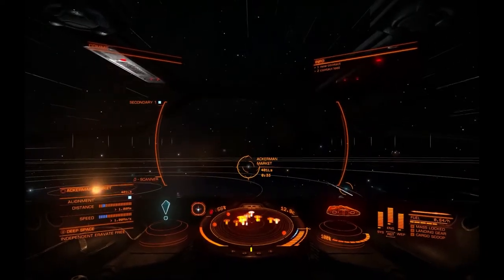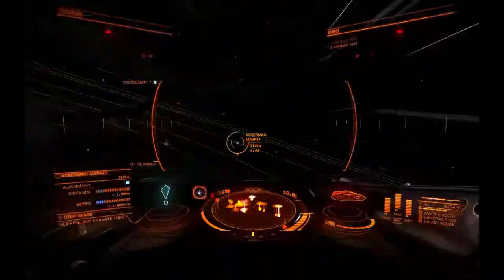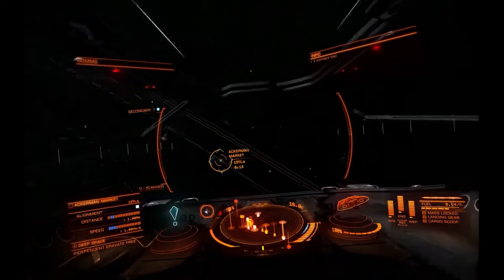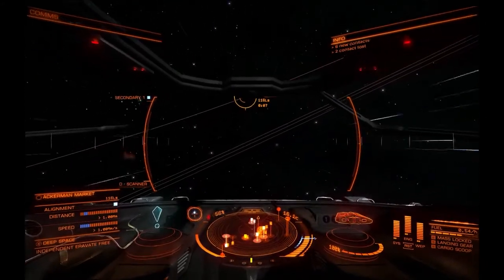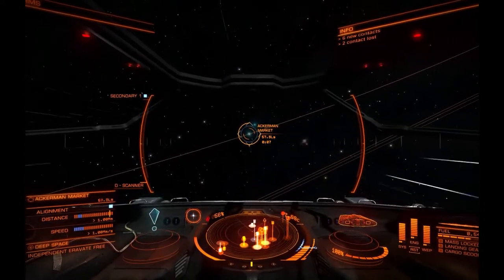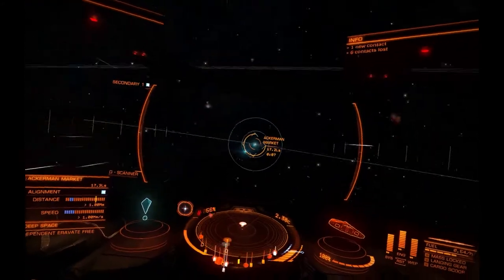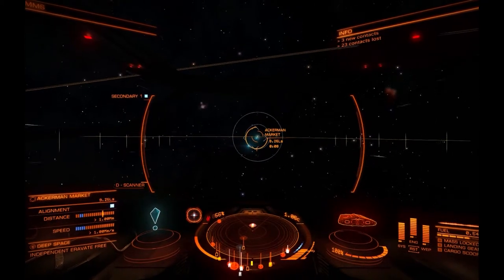Now we're really flying — going 15 times the speed of light, which I would just love to be able to do in real life. It's telling me to slow down, but I generally don't like things telling me how to fly, so I'm going to try and fly in my own way. It looks like we're coming down from on top of it, relative to the plane of the solar system.